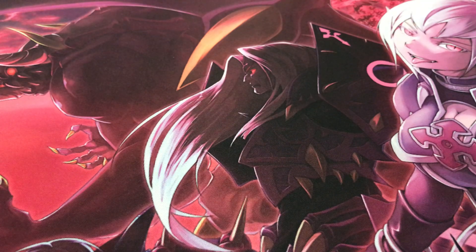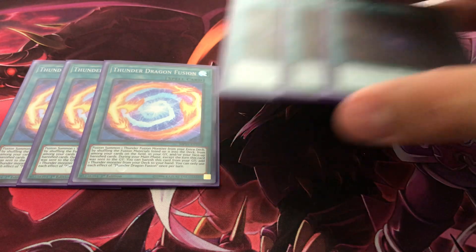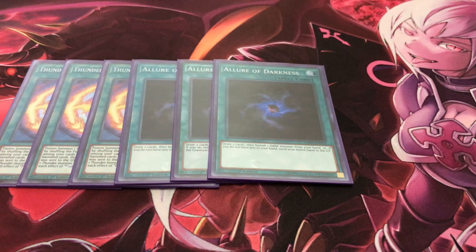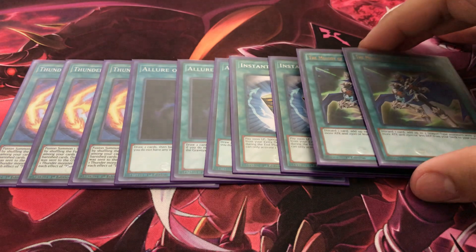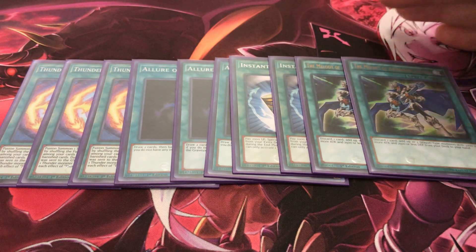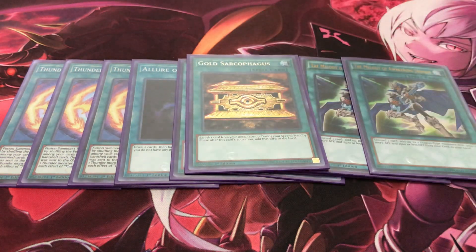Moving on to spells — three Thunder Dragon Fusion. This card is really good for recursion and the fact that you get your banished Thunder Dragon monsters back into your deck is really nice, and it also searches out your cards. Three Lure of Darkness — pretty broken with Thunder Dragon Roar and Thunder Dragon Dark, and just really good for draw power overall. Two Instant Fusion. I'm actually running two copies of Melody of the Awakening Dragon — this is generally how I get access to Chaos Dragon Levineer and Chaos Emperor Dragon since they have the matching stats: 3,000 attack or above with 2,500 or less defense. And one Gold Sarcophagus.